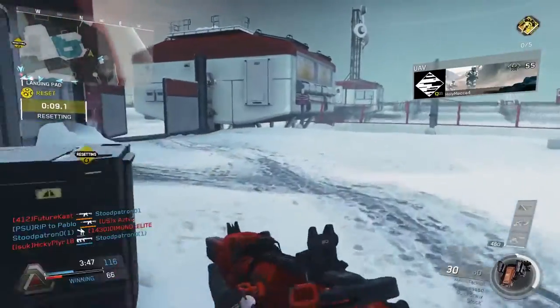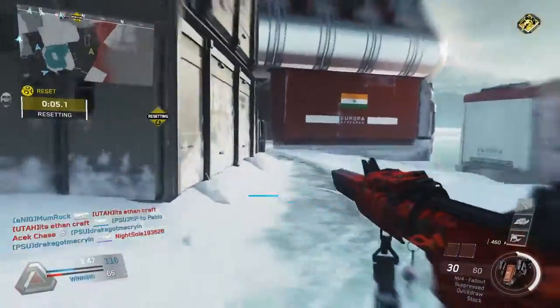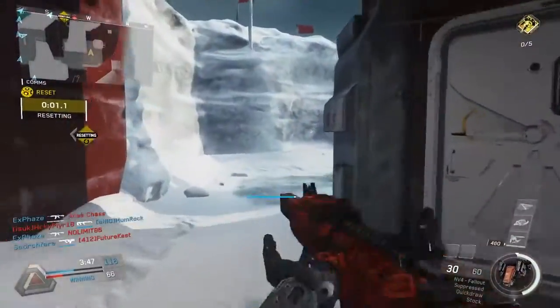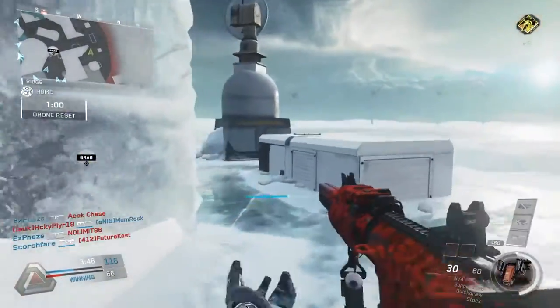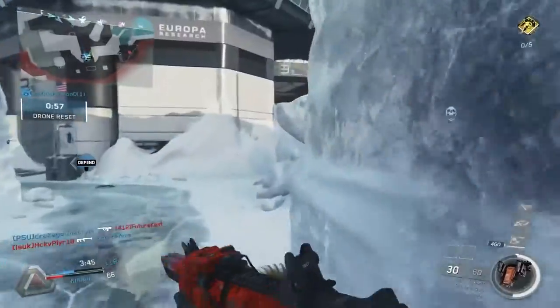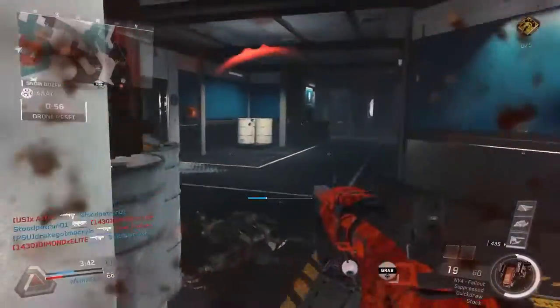What you do instinctively or automatically just by playing is you end up shooting at the first person you see, and then after you kill them, moving on to the second person, and going on and on. But when you stop and think about it for a second, what you really should do is shoot at the person that poses the highest risk to you, and then move on to the person who poses the next highest risk, and so on.